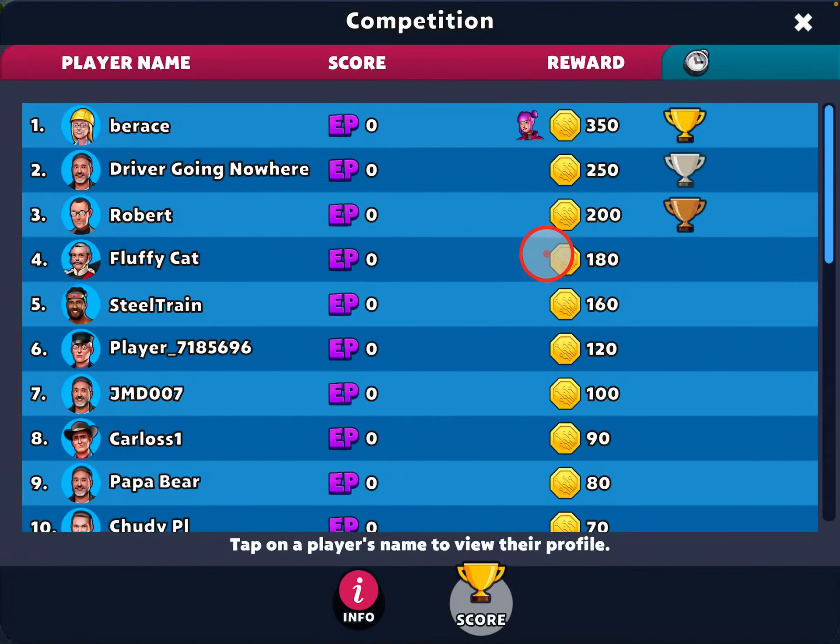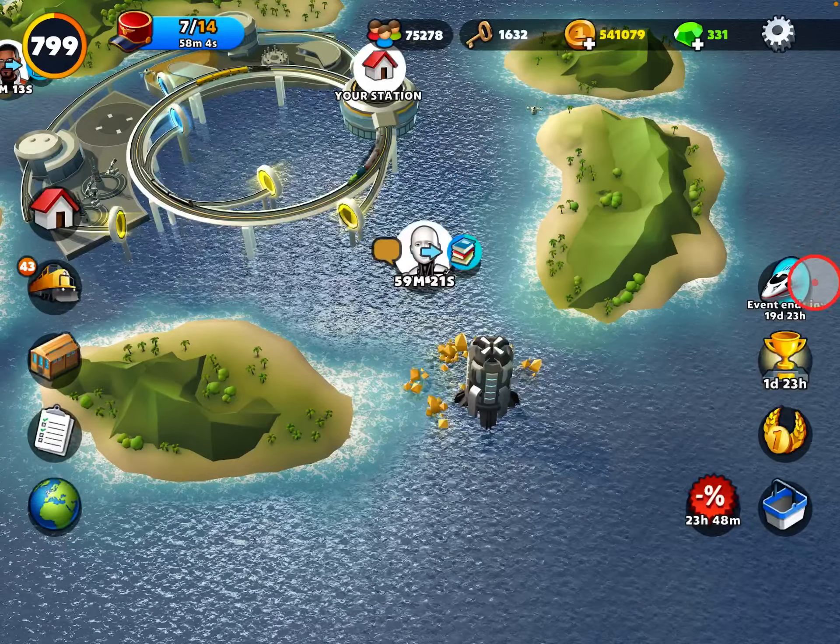So let's have a look at the event competition. We're competing for EPs, and we get these six-sided event coins, and you unlock a person if you get first. The higher you rank, the more event coins you get. Let's see what those event coins get you in the shop.